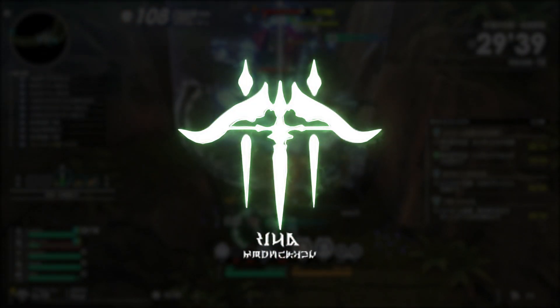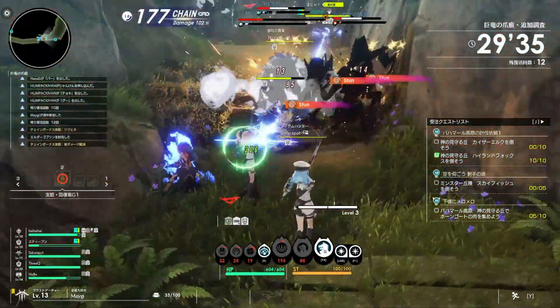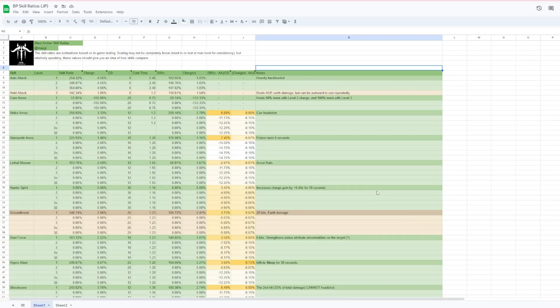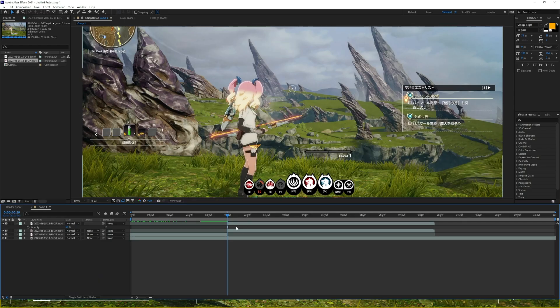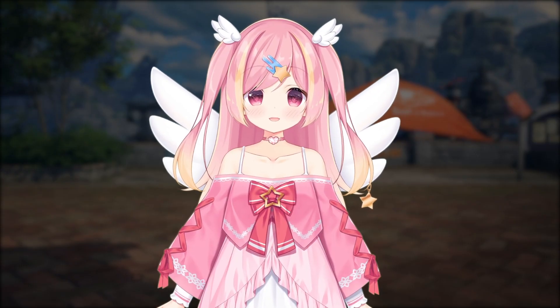Fast Archers are a ranged support class that can provide buffs and healing to your allies and debuffs to your enemies. Which skills are efficient to use? I spent hours mapping out all of the skill ratios, counting charge for each skill, and breaking down frame data to figure it out. Let's take a look.